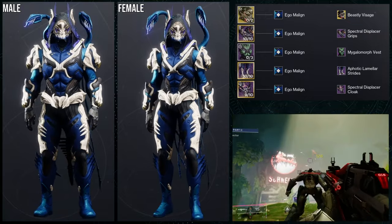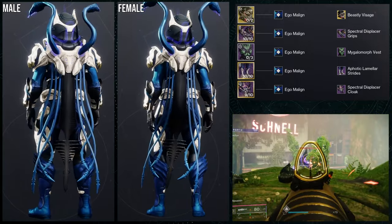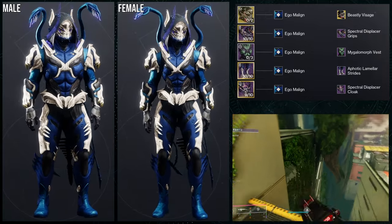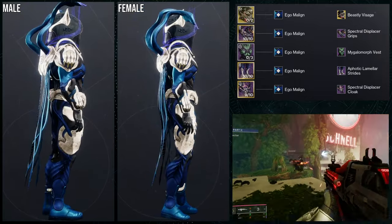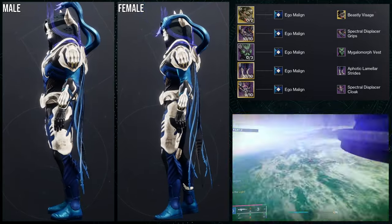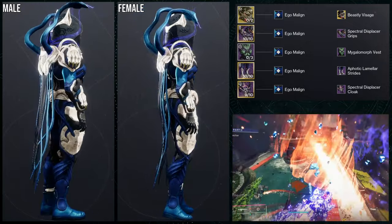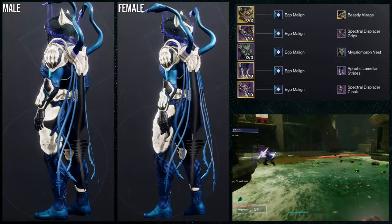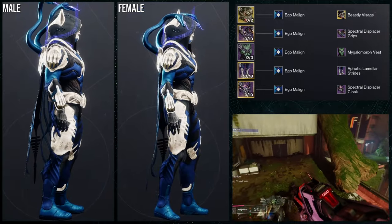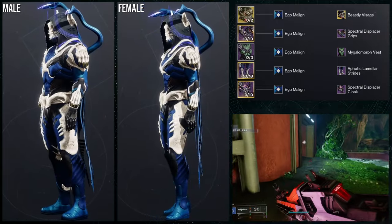And then for the shader, we went with Ego Malignant — either way, I went with that shader just because of the bone coloring. It kind of has that same feel as Dreaming Spectrum where it showcases bone coloring, but this one is a little bit cooler in my opinion just because you get a lot more than just bone coloring. Dreaming Spectrum is still my favorite shader in the game, but this one just gives it a different look. I also like the fact that the Beastly Visage with the cloak makes it look like an actual beast, because you can see the ears, which looks really good with this one. Let me know what you guys think about this one.